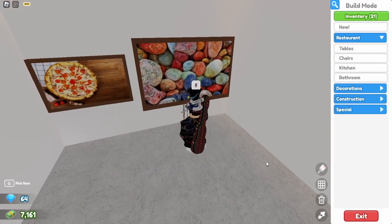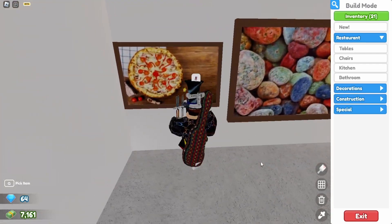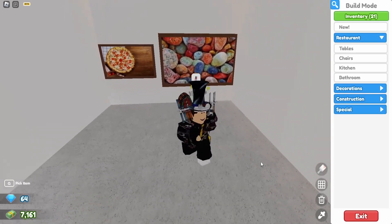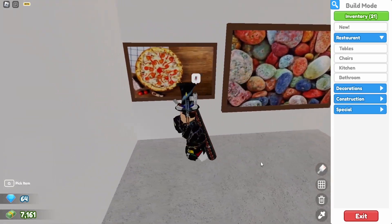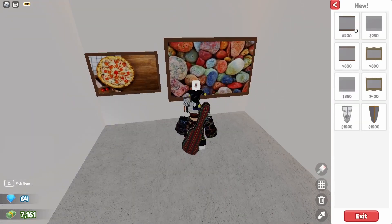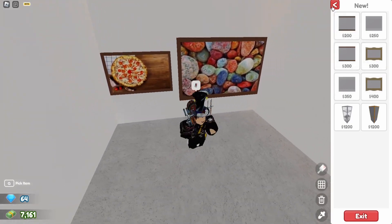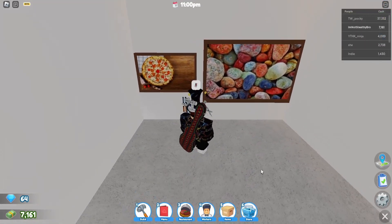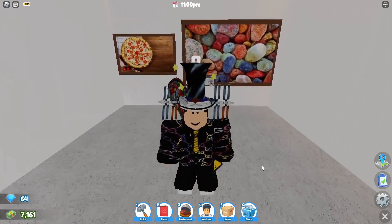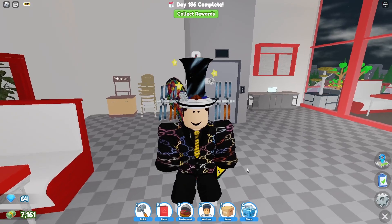You got bigger ones too - the larger picture frame where you can put whatever you want into it. The quality does lower a bit, which might be because they used a small source image - they may need to fix that. As you can see, there's a whole bunch of paintings in the new section: fancy types and regular types.